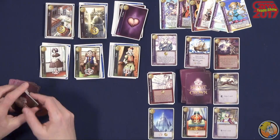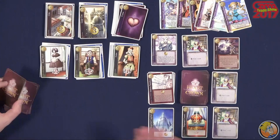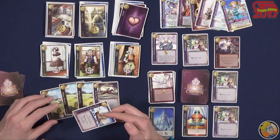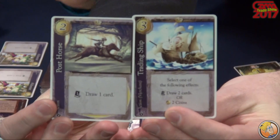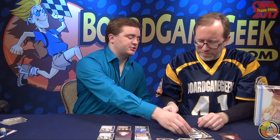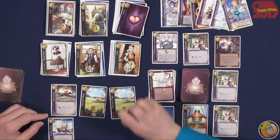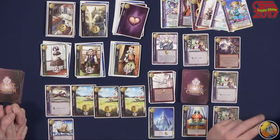Let's say I cheated a lot, and now I have these cards as my second hand. You've got two arrows now. Check this out — trading ship has no arrows. So if I play it by itself, that's the end of my turn; there's nothing else I can do. However, post-horse has two arrows. So as long as I play a post-horse, I could then play a trading ship to either side of it and keep my chain going. What I love about it is it removes the need to track actions, because actions are displayed on the board.